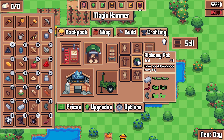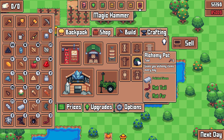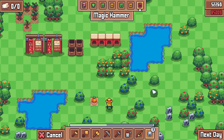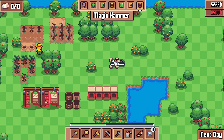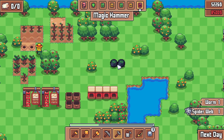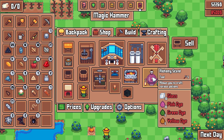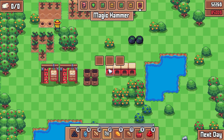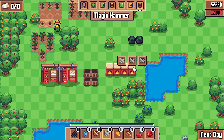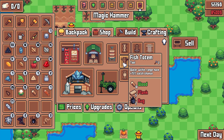I can make an alchemy pot — gives you alchemy items every day. One rat tail, one rat fur. That'll pay for itself over time. Just in two days, I'll have probably refunded the equivalent of things invested in it. Let's just make a bunch of these alchemy pots and see what kind of weird alchemy shenanigans we can get into. I want this fish totem, but I don't have enough bugs and planks yet — that'll be a future me's problem.